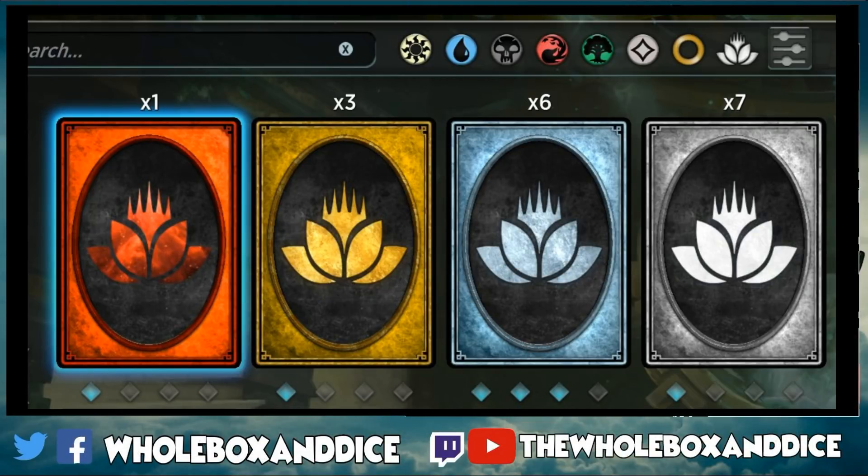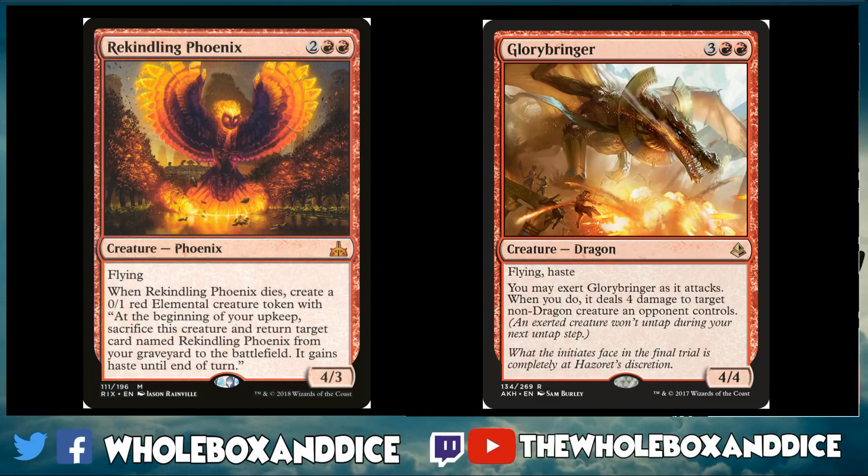Today we're talking about MTG Arena, and this is something I get asked about a lot — to do with wild cards. The starter decks introduce you to a lot of archetypes and are great for completing daily quests, but I want to look at crafting some cards that are staples in every color — cards you can put into a lot of decks running the same colors to get instant upgrades to your deck's overall power and consistency. Starting off with red.